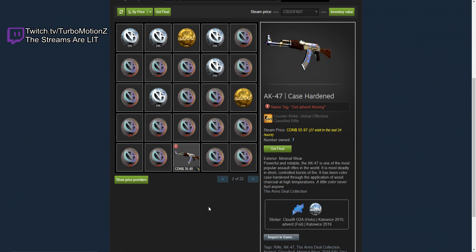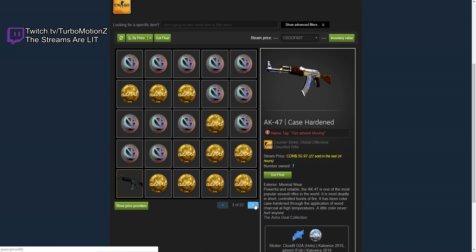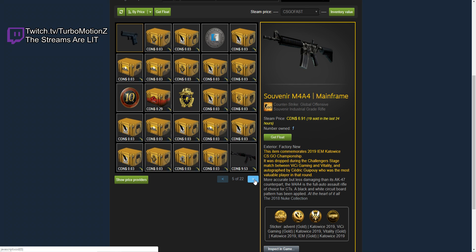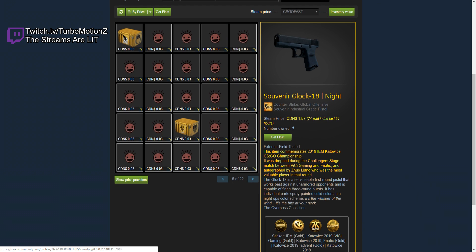He has a Cloud 9 sticker — I guess he's a fan of Cloud 9. We're on page number two, by the way, and there's a lot more. There's a Souvenir M4A4 Mainframe — not a big deal. He has a lot of stickers. I guess he's investing, trying to make some profit. No big deal — an AK-47 Redline with four Fnatic Hollows from Katowice 2014.